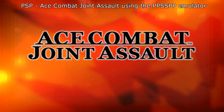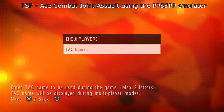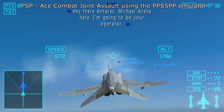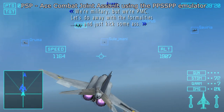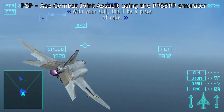Here we have Ace Combat Joint Assault for the PSP using the PPSSPP emulator — I'll link that down below. You don't need to change any settings for this to work. If you want to upscale the resolution you can do that in the settings really easily. Here we are in gameplay with no problems. Works absolutely fine. I haven't changed my control settings to expert on this but make sure you do before you start playing, otherwise you're stuck with the clunky novice control system.